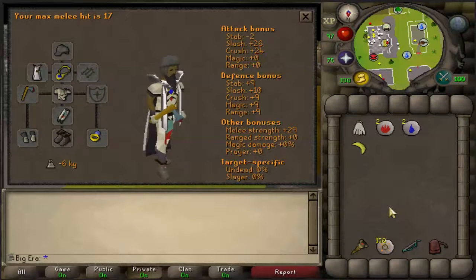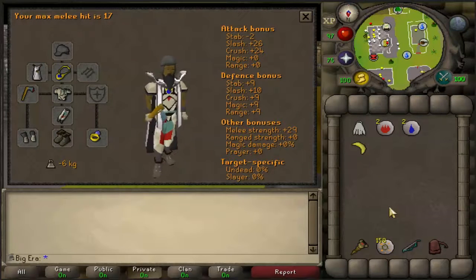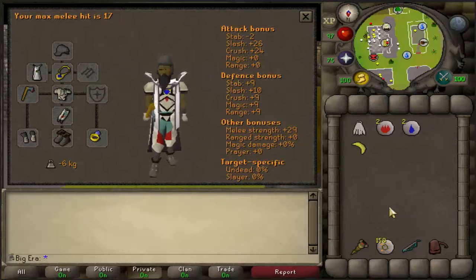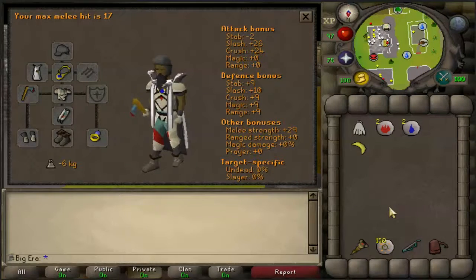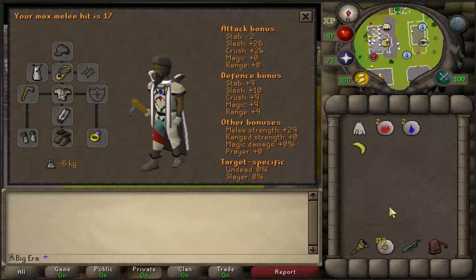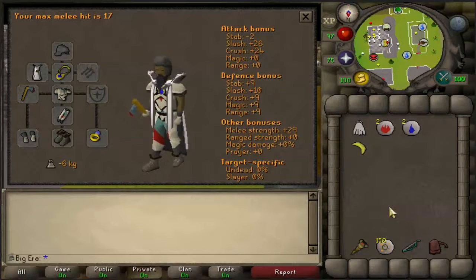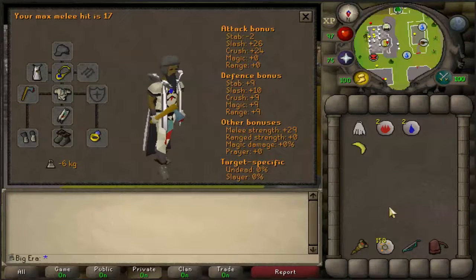This is extremely fast XP. With the Infernal Axe, you can get about 170k plus XP, which is a lot — just an insane amount of XP for woodcutting. It is really click intensive, but anyways let's get right into the guide.